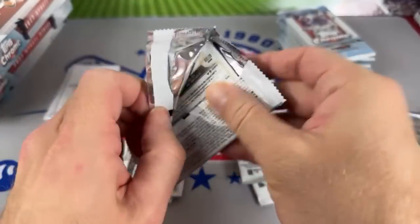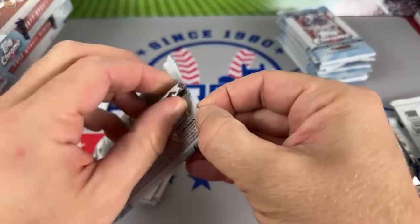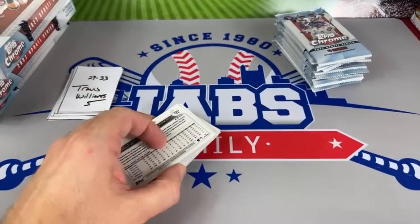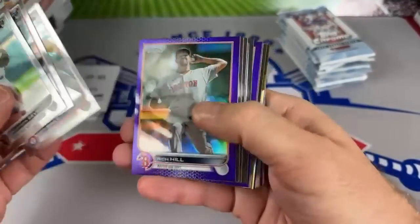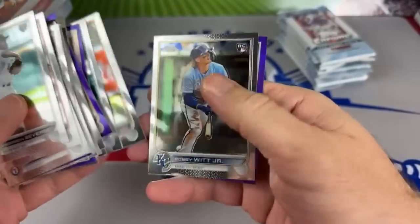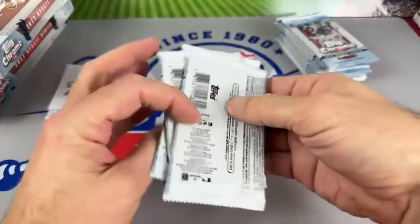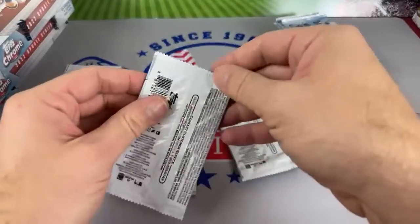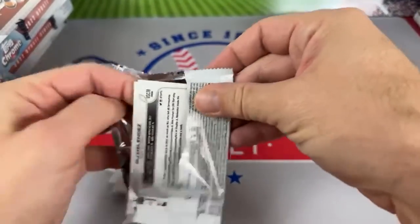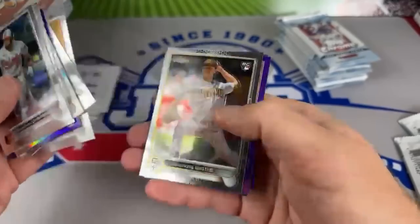Our last Saturday Showdown was December 30th - I didn't want to do one on New Year's Eve, so we did one on Friday. This is the first official Showdown of 2023. Pete Alonso - just an all-star game. Bobby Witt Jr. in there. After 33 packs, not a single numbered card. If there is not a numbered card pulled, we use the list randomizer - put everybody's name in there, and if you bought 10 packs, you have 10 chances. But that's never happened before with nearly 200 packs sold.